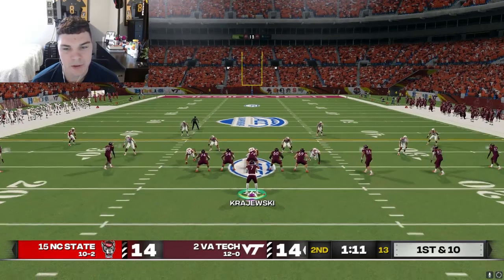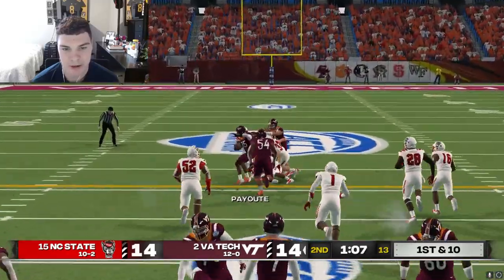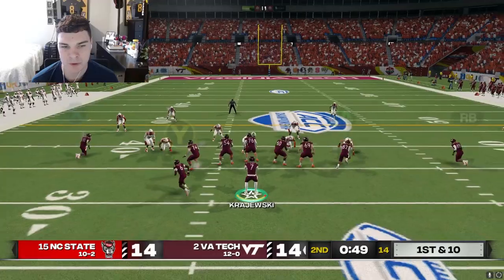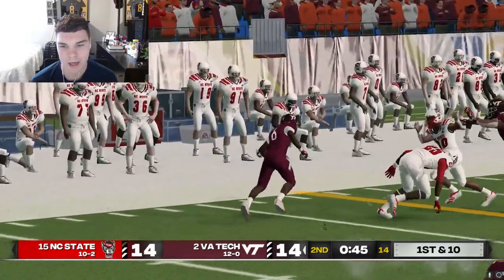We'll start with Gallo, work down to our wide versus quarters look. Got the wide immediately - we'll hit Payot for a nice easy gain and get right back into rhythm. Quarters look again - let's start with Turner to the boundary. If we have him we can take him, if not let's break the dig. Let's take the check down to Blackshear, who's wide open in the flat.